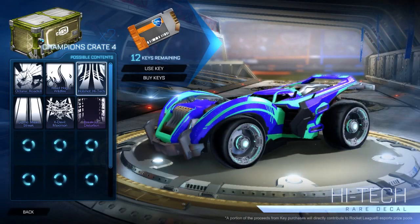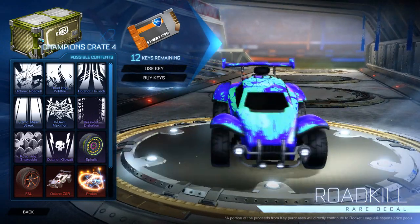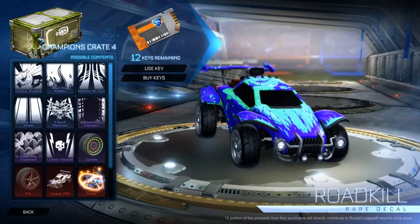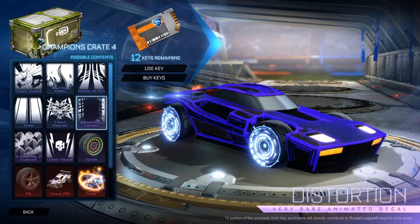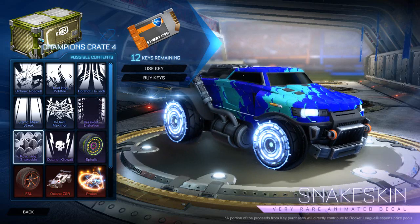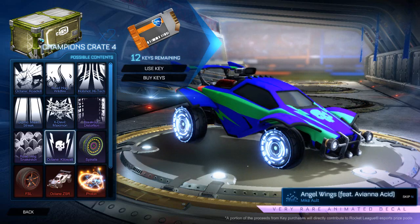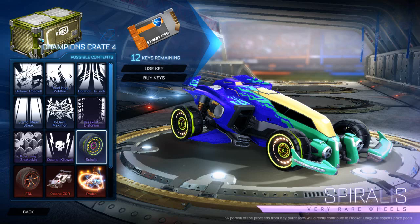So this is my first time looking at this crate. There's Octane Roadkill, and Breakout Distortion — that's actually great, but the bad thing is I don't use that car at all. There's another one that's pretty nice except I don't use that car either. That new one is pretty good. We've also got these Spiralist wheels, which have this spinning animation.